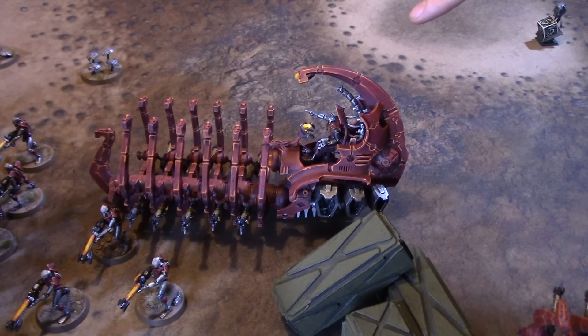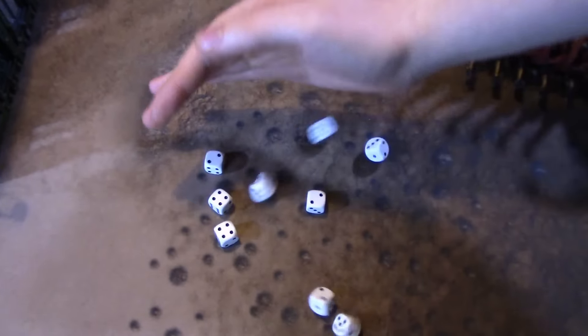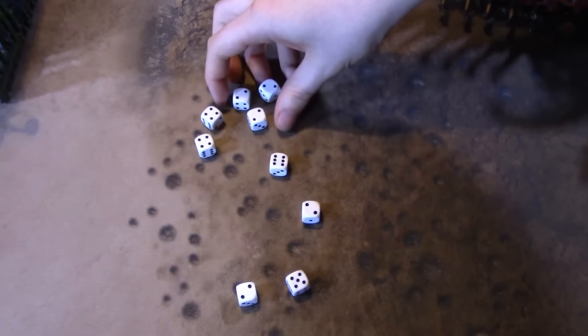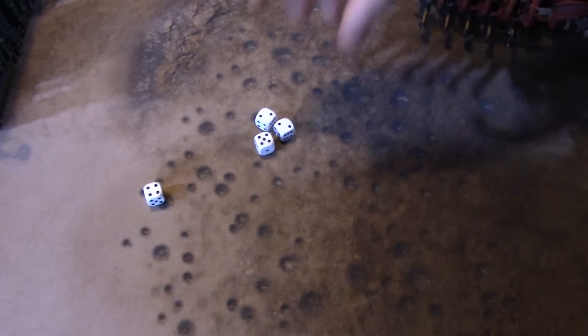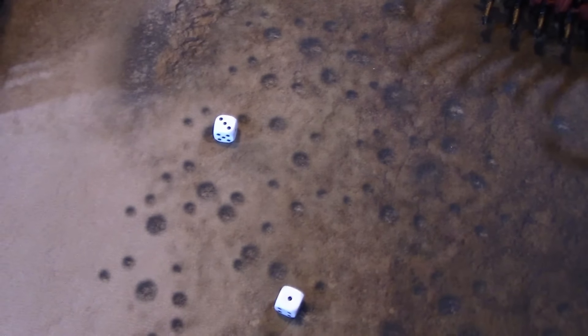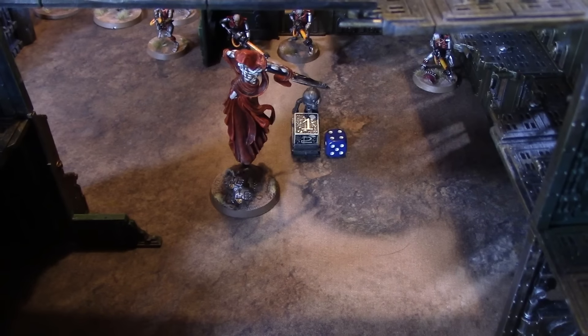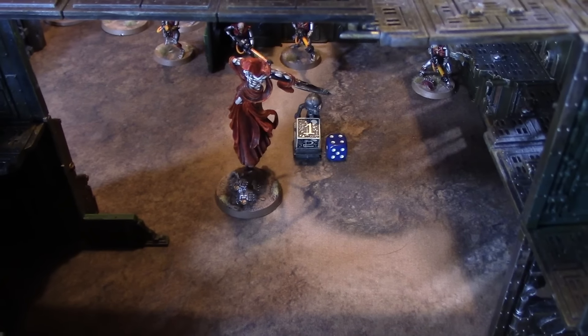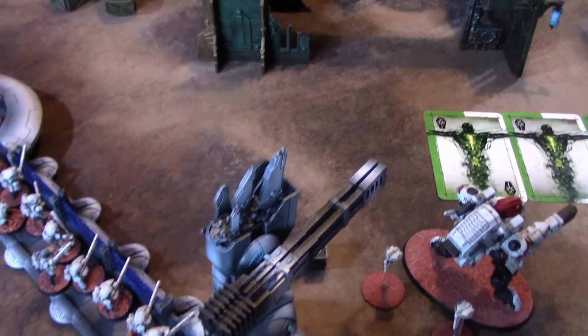The passengers in the Ghost Ark fire their blasters at the second stealth suit unit. A lot of misses — six misses — only two wounds, two-up cover saves. One burst cannon goes down. Next up the C'tan makes his random shooting attack, targeting the gun emplacement — I really need to remove it to clear my cards. Rolling for the random weapon: it's a Salt 1 Large Blast Strength 8 AP3 Anti-Matter Meteor. Not exactly what I needed but it might cause some damage.